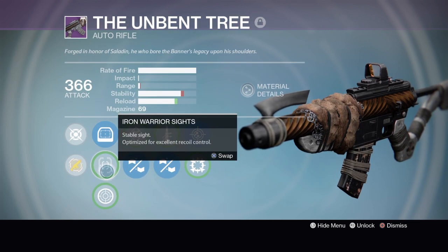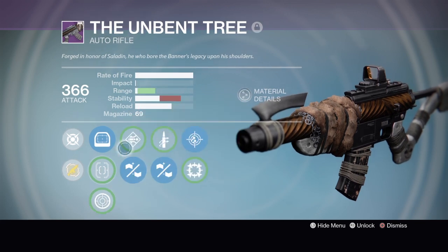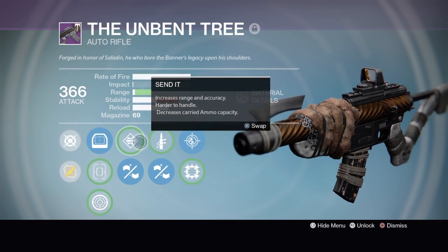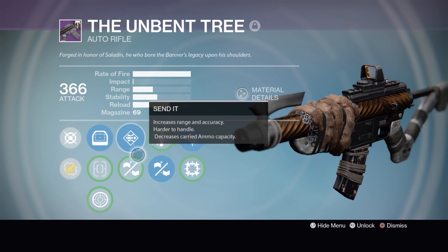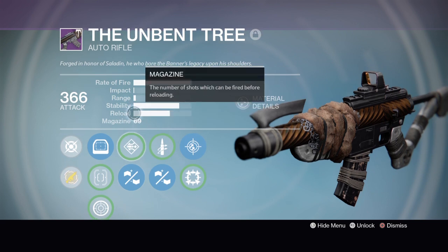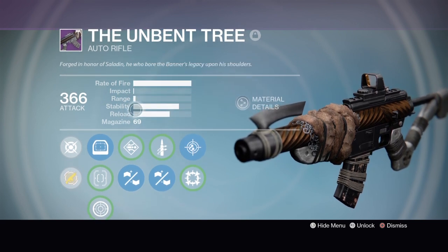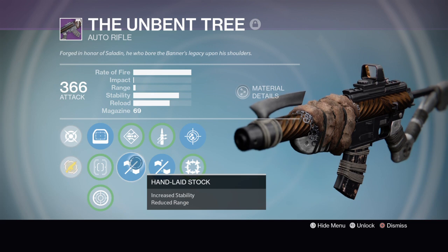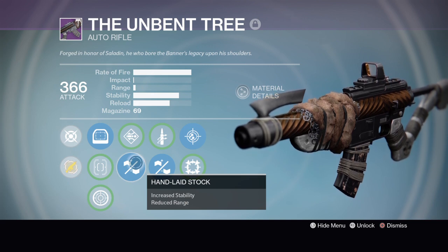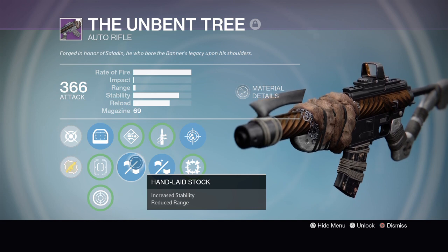For my rolls, we have the iron red dot, iron warrior sights, and iron range scopes. Then for our first perk we have Send It, which increases the range. But for this weapon, you desperately need to get the stability. I suggest getting something to reduce the reload speed rather than the range — unlike me, who unfortunately got a roll where it just slices that range really low. But from my experience, it's not so bad.